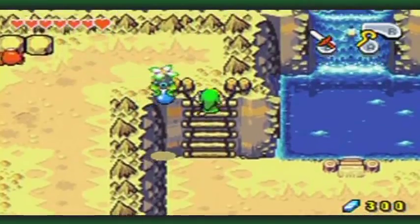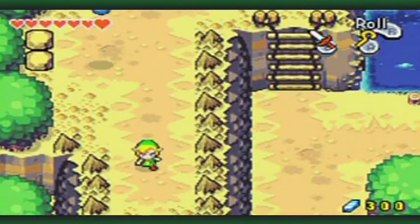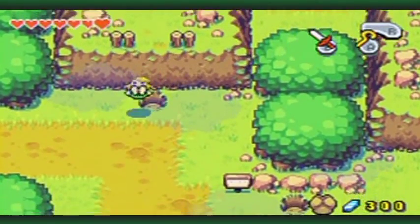Over here is a dead end. I would show you that, but — oh, actually, there's gonna be something that's gonna appear there later. But it requires a certain kinstone fusion. Anyway, let's go back down and around.